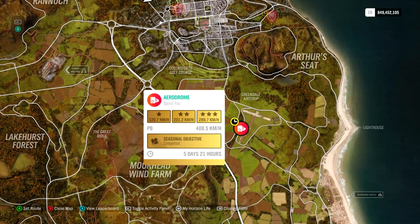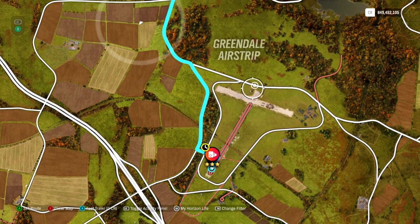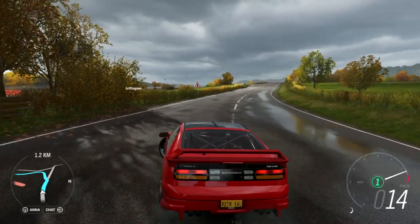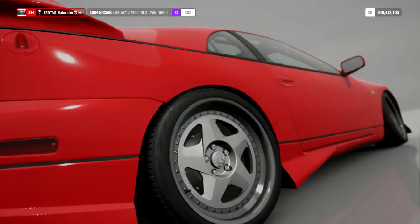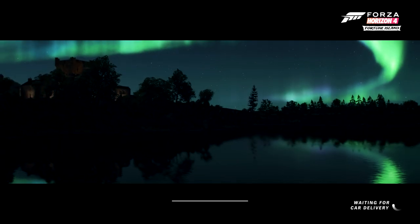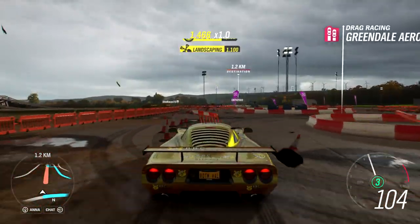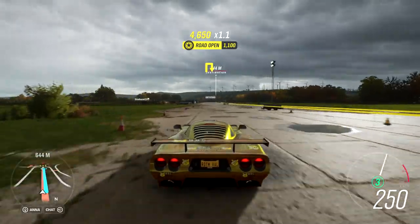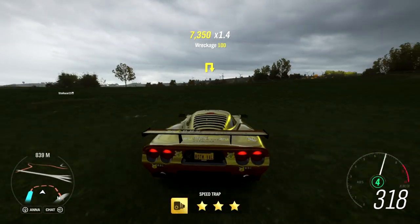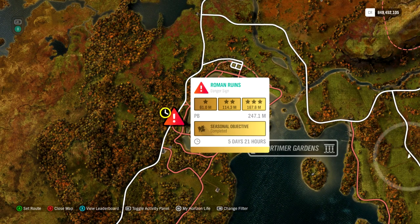Now let's go to the seasonal skills — the speed trap. I'm not sure exactly what the required speed is anymore but this was pretty easy. I started here and used my Mozzler X3 tuned for speed. If you like, you can use the Mozzler with my tune and do it in one run. You just start here, pull out all the HUD clutter, go for it, and it pulls up very fast. That's the first seasonal skill done.